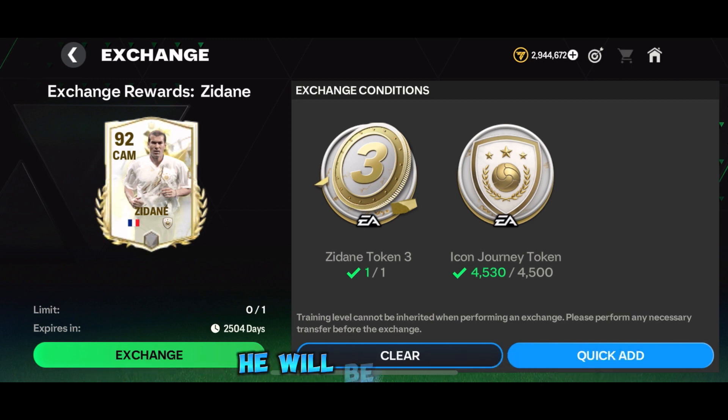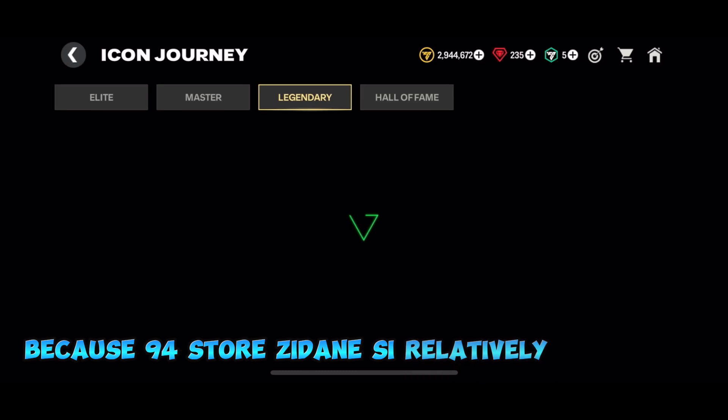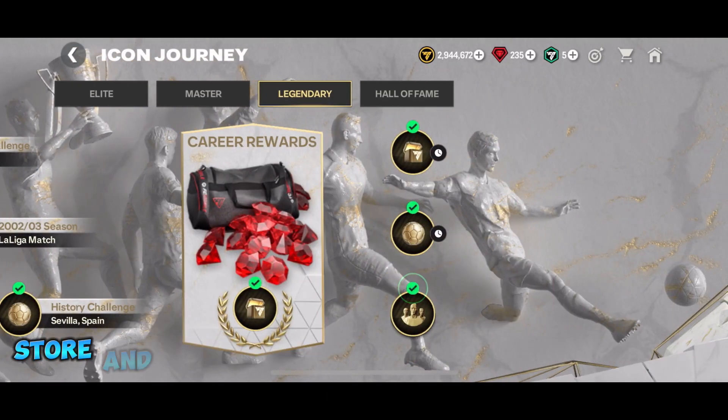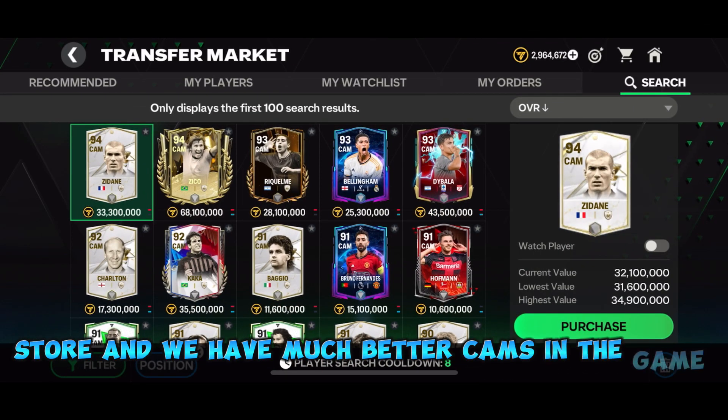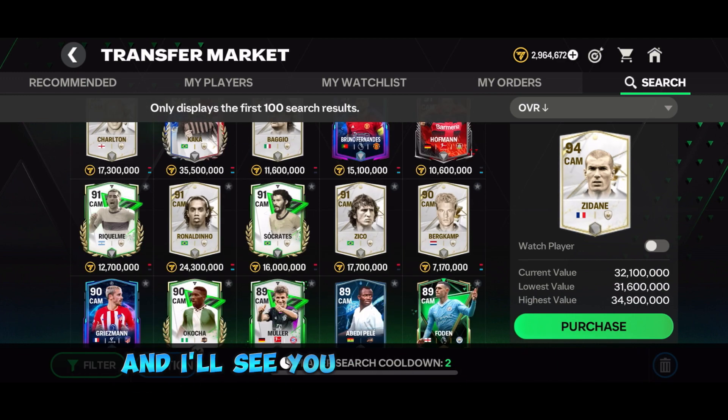As I was mentioning in all of my videos from Icon Journey, by the time we get 92-rated Zidane he will be useless — and I stand by it, because the 94 store Zidane is relatively cheap for today's store and we have much better cards in the game already. So guys, that's it from this short video. For more, make sure to like and subscribe and I'll see you in the next one.